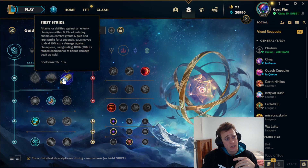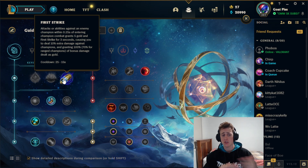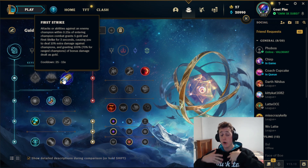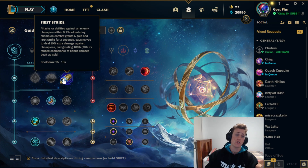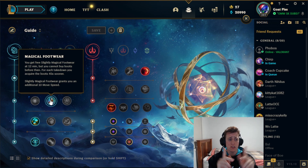For the runes, you want to go First Strike because you'll be spamming your W and trying to get extra gold. Essentially we're playing a non-support in a support role and we want to still buy a non-support item, so taking First Strike is really going to help us out. It's actually a pretty sweet rune.